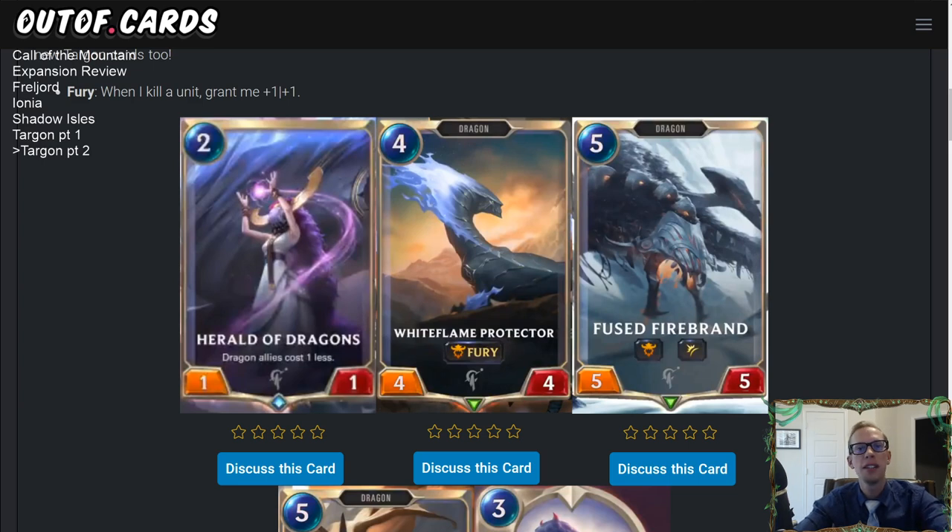Welcome everybody here in Twitch chat and everybody on YouTube for our last part of our Call of the Mountain expansion review. We've got the rest of the Targon cards — we're going to talk about dragons, celestial stuff, beings, and a brand new champion as well. We got a lot of powerful stuff that we're about to talk about. Let's start with the dragons first.